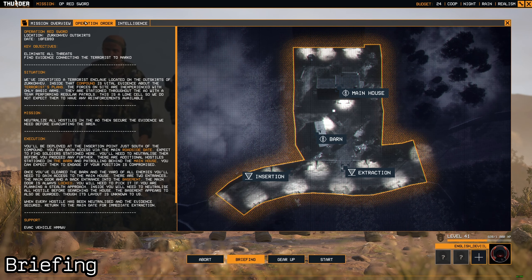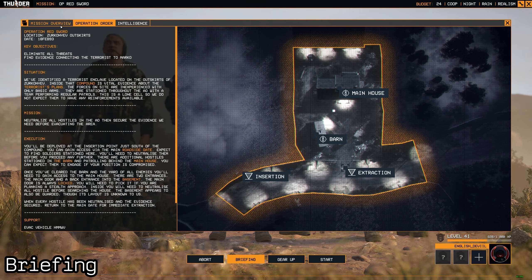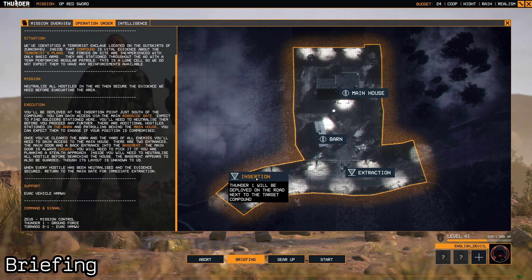That was the briefing. On the operation order tab we can review it at our own pace. The location, the date — this is 18th Feb 93 — and our objectives are to eliminate all threats and find evidence connecting the terrorist to Marco. Inside this compound are terrorist plans; we basically have to take out everyone and find those plans. We'll be deployed out on the road near the gate.